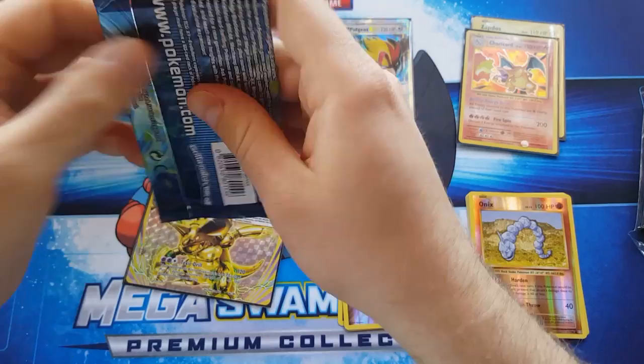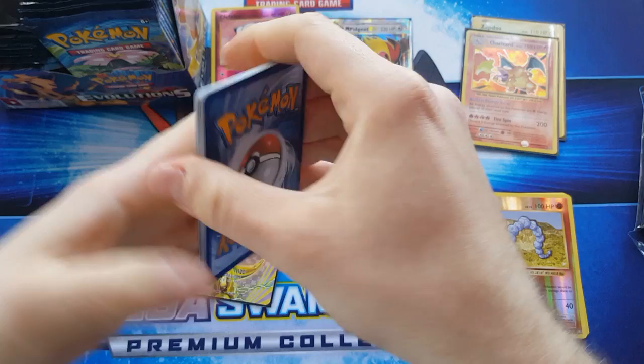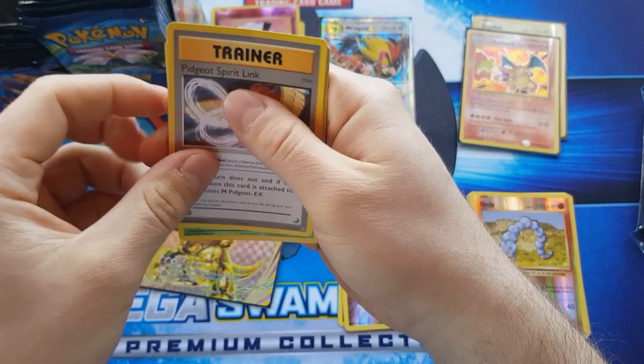Hey guys, back for part two of this Evolutions booster box, and I'm just gonna get straight into it and open these cards up. White code card, which means there'll be an EX, a holo, or full art in this pack.